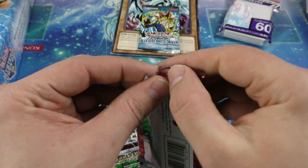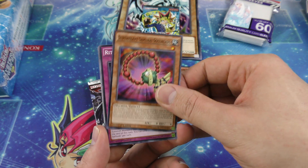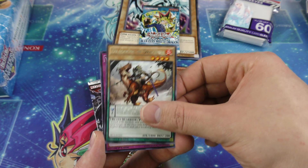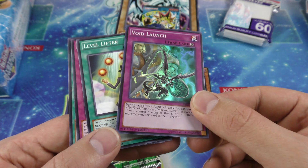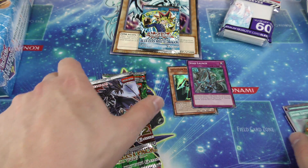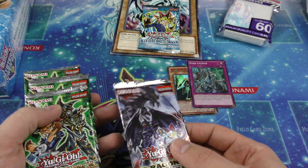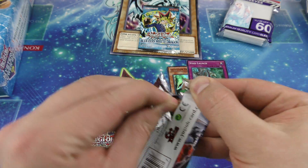Then we have our Secrets of Eternity booster pack. I haven't pulled a foil from a booster pack in a very very long time. We got a Void Launch super rare — and this pack was first edition, that's really cool! Back-to-back booster packs, back-to-back holos. Moving over to our Dragons of Legend 2 — so we've opened three, four, five, six, seven packs — eight with that one — and a pack of sleeves. Not bad.